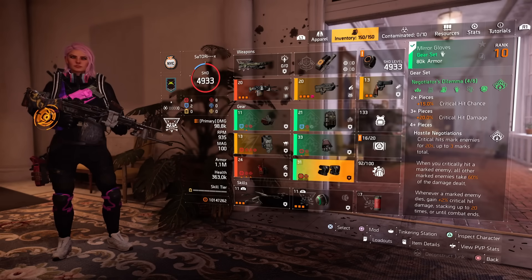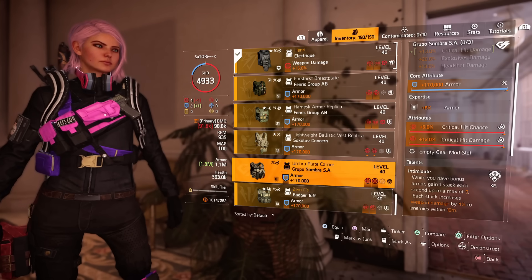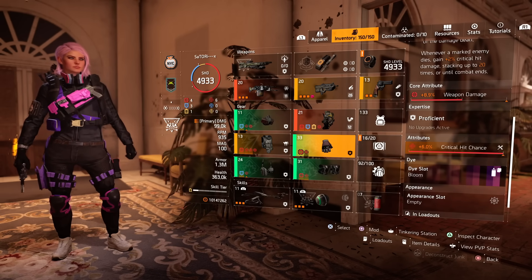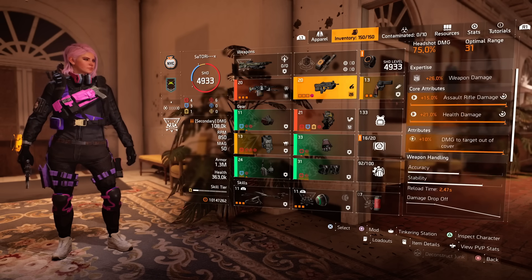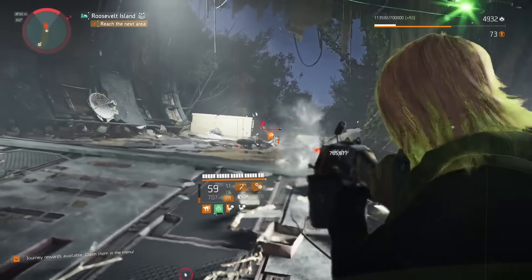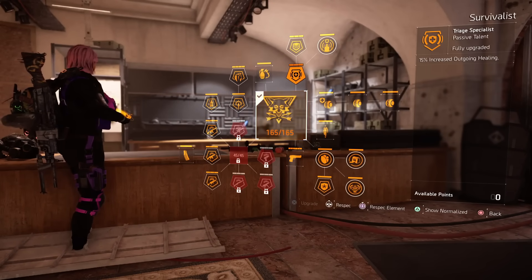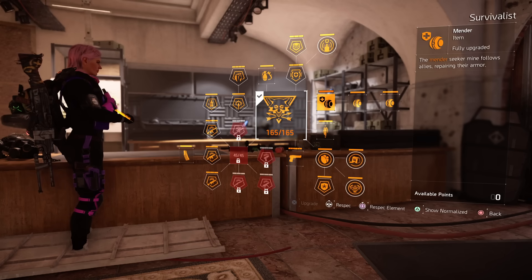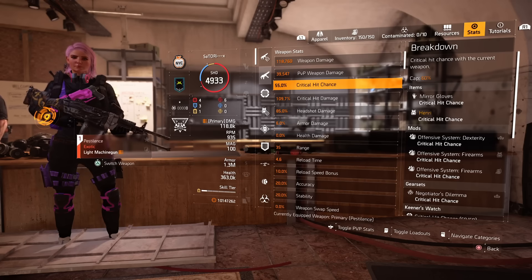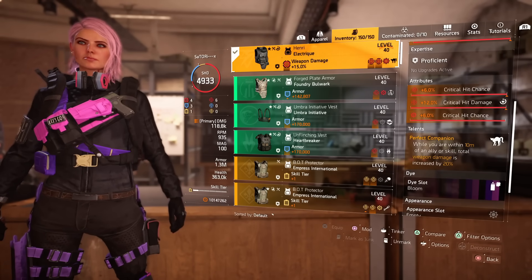A good alternative to the Memento is the Liquid Engineer named backpack with Bloodsucker, or you can run the Dilemma backpack with the Centurion Scabbard holster. You can also swap the Henry Vest for a Grupo Vest for the extra 13% critical hit damage and roll the Obliterate talent on that. For the Dilemma gear pieces, I have critical hit damage rolled on the mask, holster, and knee pads, and critical hit chance rolled on the gloves. For the secondary weapon, you can use whatever you'd like — we'll mainly be using the Pestilence. It now has a crazy high RPM and performs a lot better than before. I'm using Survivalist for the Healing Seeker Mine to activate the Companion talent, and the Fixer Drone as my primary skill. Stats are 55% critical hit chance and 110% critical hit damage.